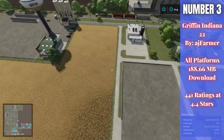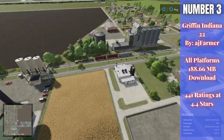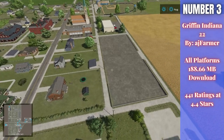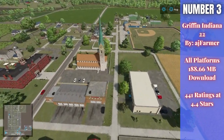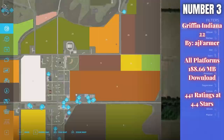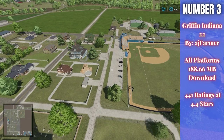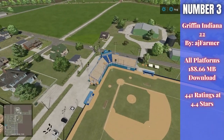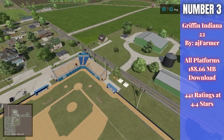For number three, this is Griffin Indiana 22. What you're seeing on screen is part of my map tour. This is an amazing American map — probably one of the best American maps we had on FS19 and it'll probably be one of the best on FS22 as well. This is by AJ Farmer, 188.66 megabytes, available for all platforms, currently rated 4.4 out of 5 stars with 441 people having rated it.